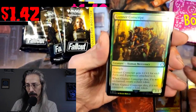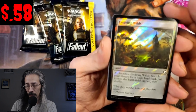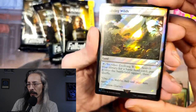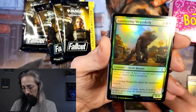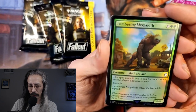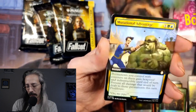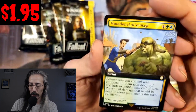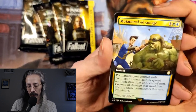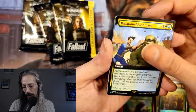We have a Gunner Conscript with trample. We got our first Surge Foil — Evolving Wilds, search foiling is so pretty. Lumbering Mega Sloth: it's a 12-cost 8/8 with trample, and it costs one less for each counter among players and permanents — that could be nice. Mutation Advantage is an instant: permanents you control with counters on them gain hexproof and indestructible. Oh, that's mean. And prevent all damage that would be dealt to permanents, and proliferate — good lord.